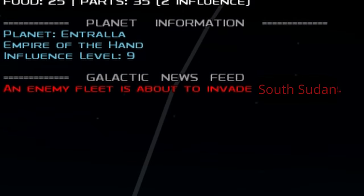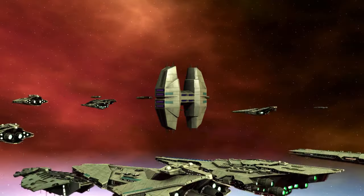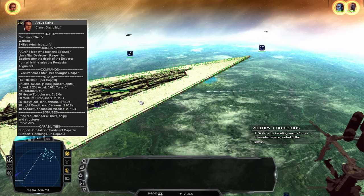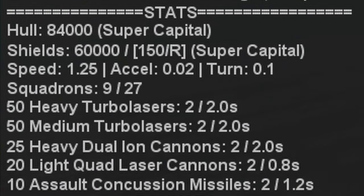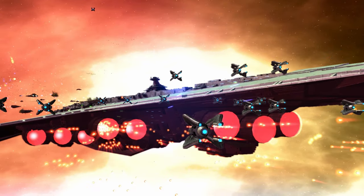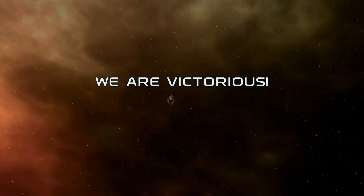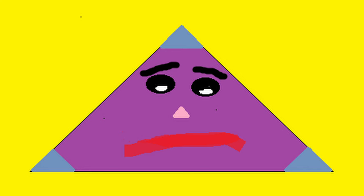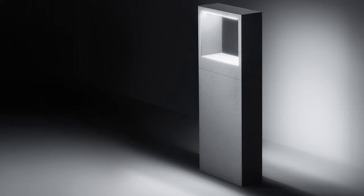Luckily, the game tells you which planets are about to be attacked, so when the enemy counter-attacks, you're able to throw together a defense. Unfortunately, Patricia sent an entire planet at me — this is just rude, no decorum whatsoever, Patricia. Luckily, with fighter superiority, even the largest triangle can be destroyed. I honestly think I'm starting to get the hang of this mod.